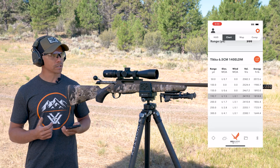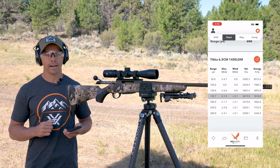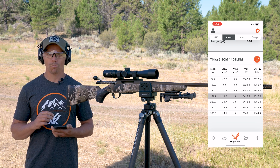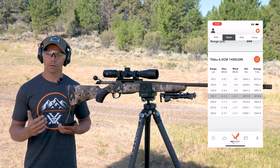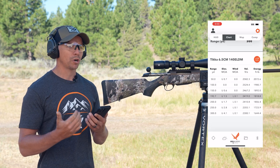If a target presents itself within 192 yards, I can hold center and I should get an impact in that vital zone area — in this case, my vital zone area is 6 inches. You want to dictate whatever the vital zone area of the animal you're hunting is, so make sure you are in fact doing this.